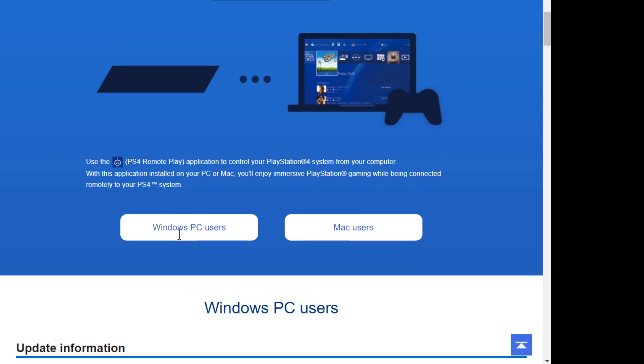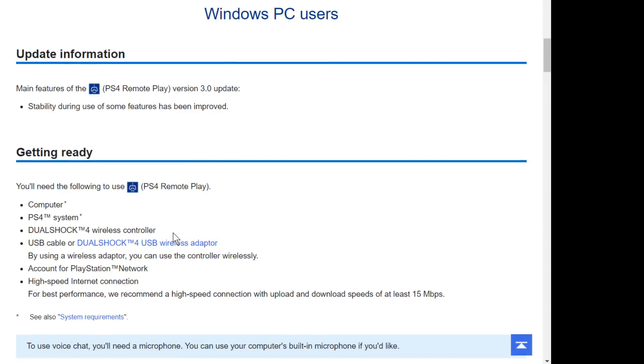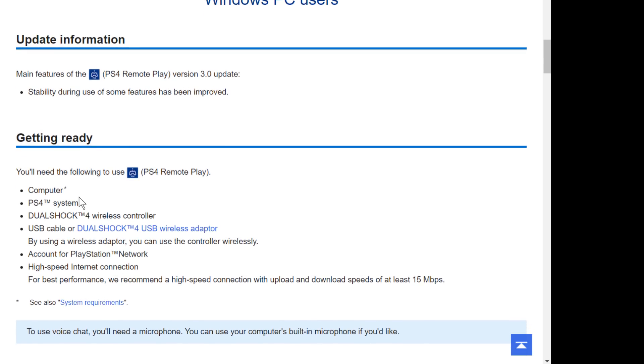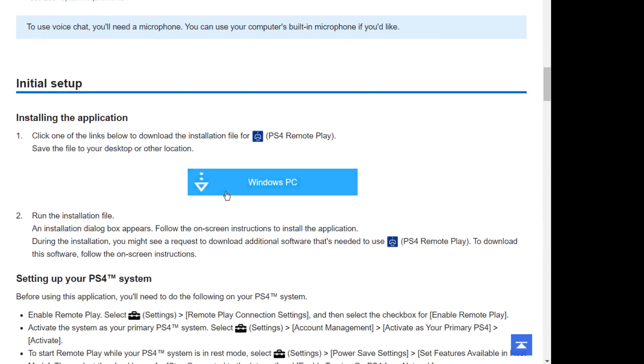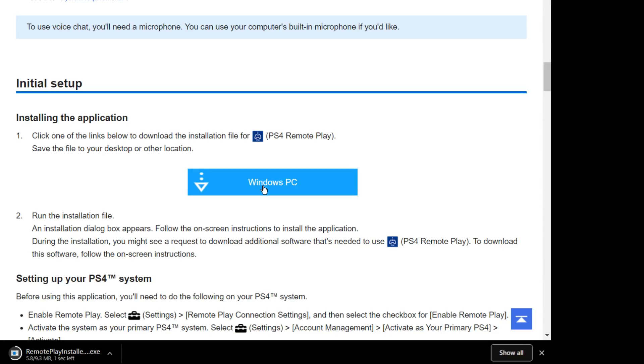You want to go to the PS4 Remote Play website — just Google 'PS4 Remote Play' or check the link in the description. Scroll down to whichever platform you are, PC or Mac. I don't know if the PS4 macro software works on Mac, but I've heard that it does. Click on 'Download for Windows and PC' — the big button that goes blue when you hover over it. That'll download PS4 Remote Play to your system.